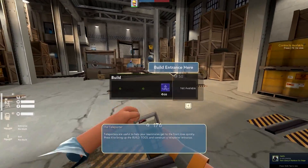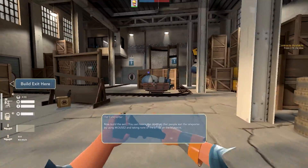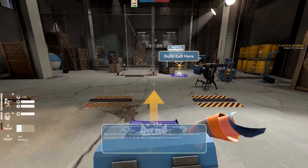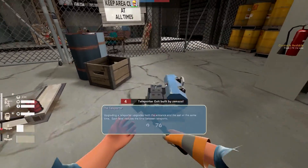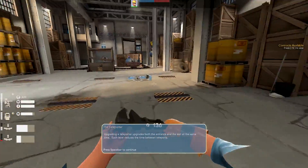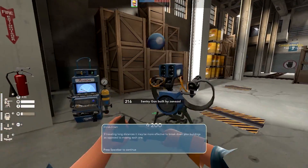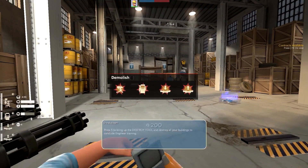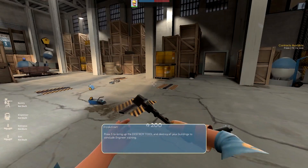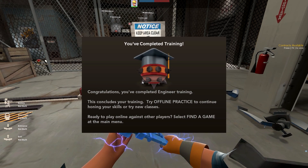Teleporters are useful to help your teammates get to the front lines quickly. Press 4 for the build tool and construct the entrance — yep, we're whacking that up. Now build the exit. Why am I building the exit there? That seems like a pointless teleporter — they run out of spawn, go into the teleporter and just end up right back there. Okay, press 5 to destroy. Destroy all your buildings to conclude. That was really sad — I just spent so much time building those and we destroyed them like nothing.